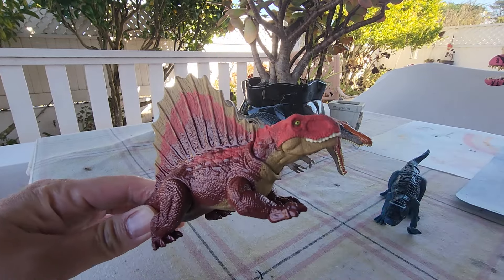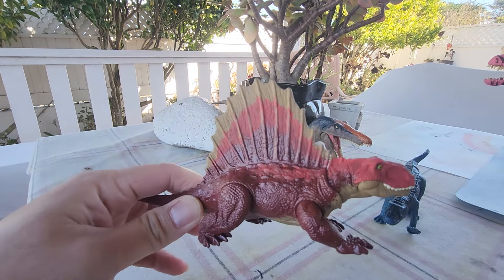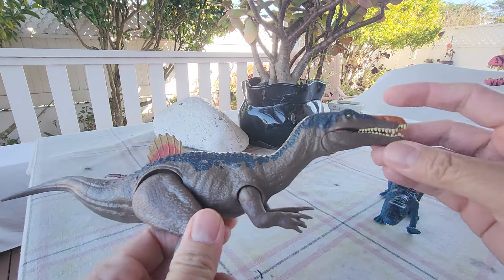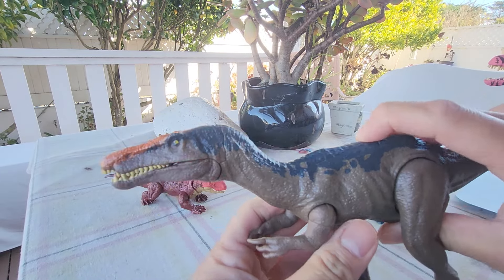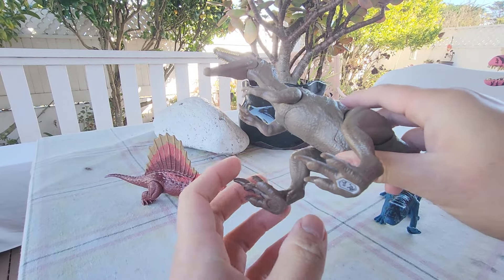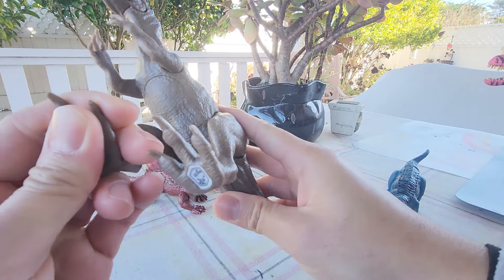And what we have here is a very rare Baryonyx — it is the Lava Surge version that came with the Lava Surge playset. It doesn't have a sound; you just push the button and it jumps out. You can't find this anymore in stores — I find it very rare. Here's the DNA scan if you guys don't have it yet.